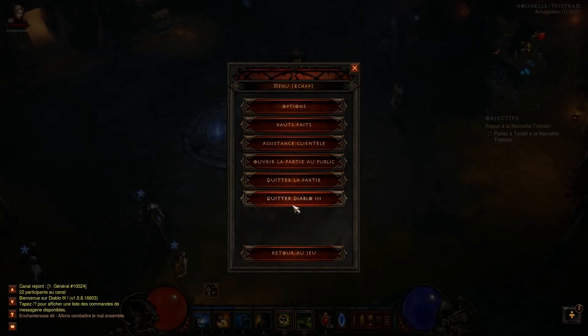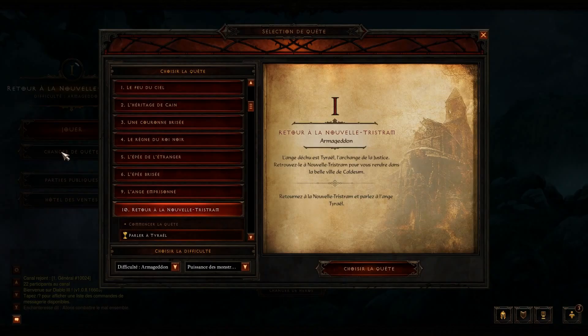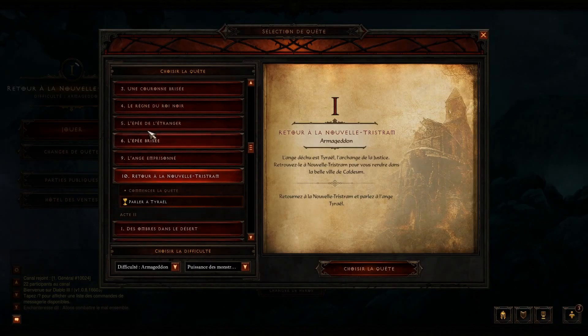Au niveau des quêtes, je vous ai pas montré la quête, donc on va recommencer. Vous prenez la dernière quête de l'acte 1 — retour à la nouvelle Tristram. Armageddon, PM1.